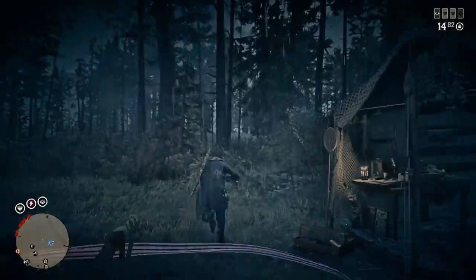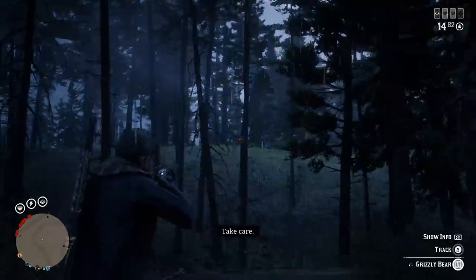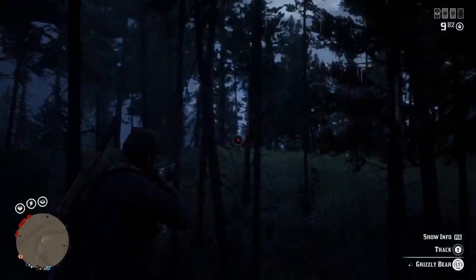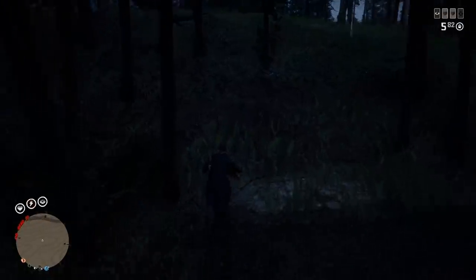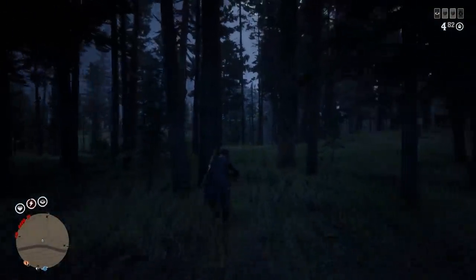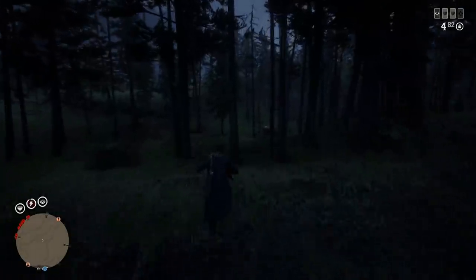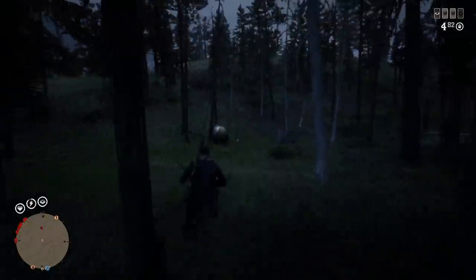I teleported to my camp and there's a freaking grizzly bear here. I set up my camp near Harriet so I could fast travel to her easily. After sedating it — right in the brown star for the win — we got that sweet grizzly bear sample. I believe the grizzly bear ones are worth about five dollars, which is pretty good.